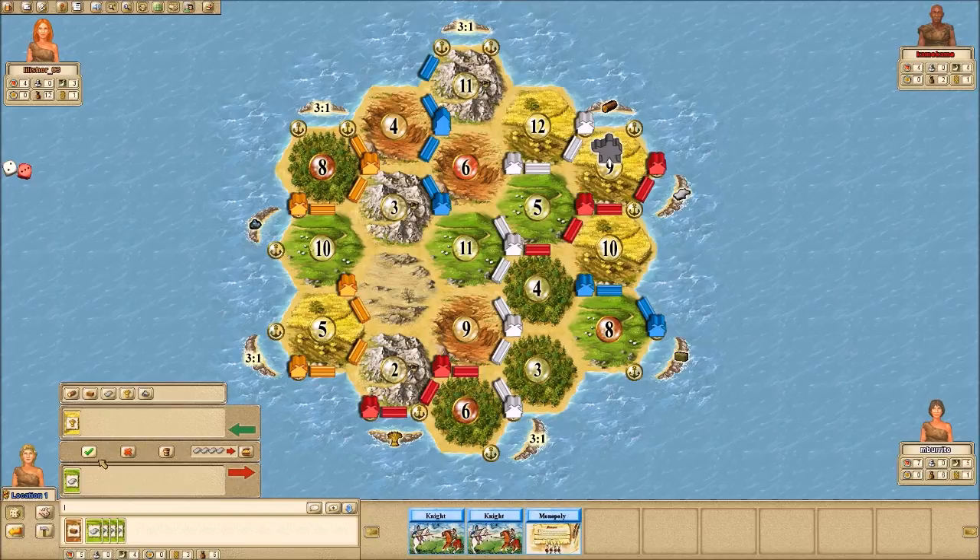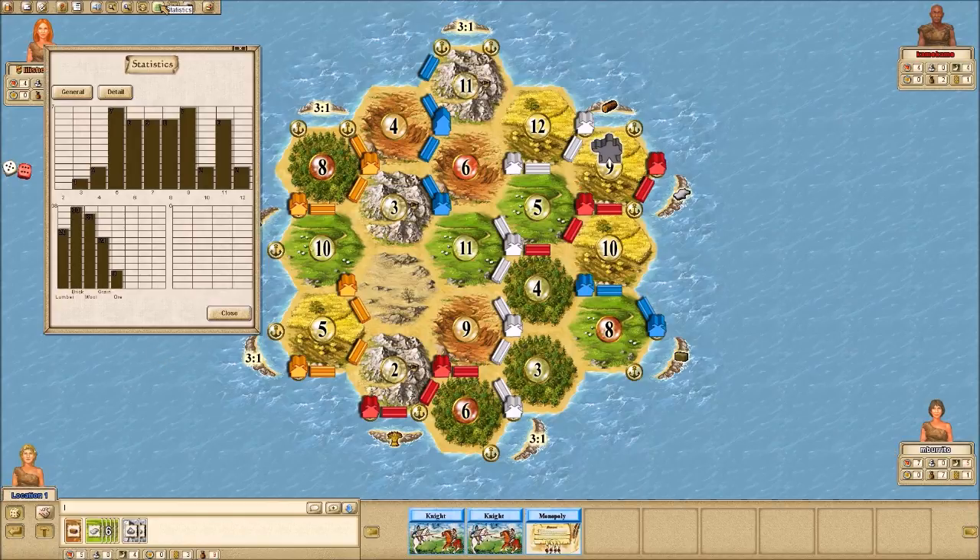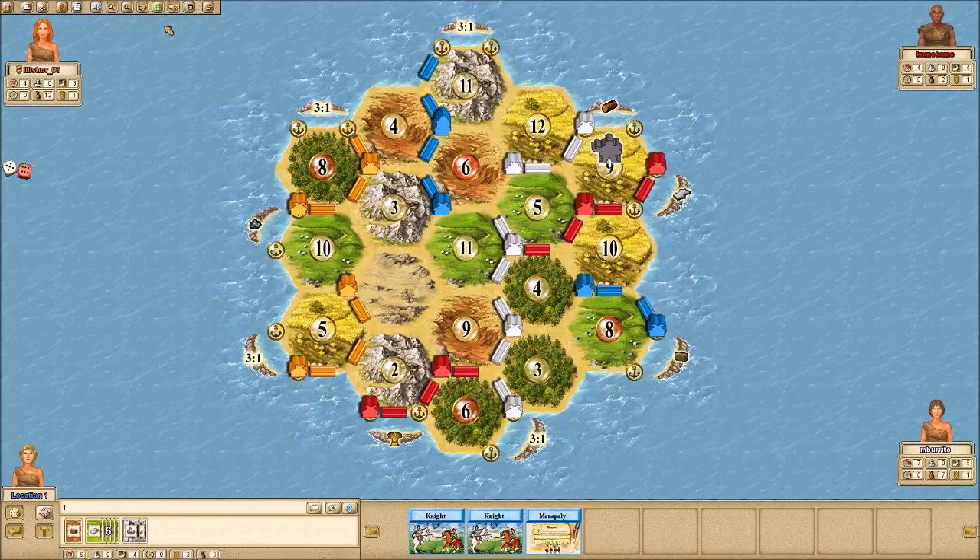I can basically count how many ores she has and wheats, and try to steal from her or maybe even monopoly when she gets three ores — really just cripple her. You want to upgrade to a city before you reach the maximum of five, because strong players are going to know you need to upgrade and they'll make bad trades with you or not trade at all. 11s have come up a fair amount and I've been the beneficiary — now I've got nine cards.